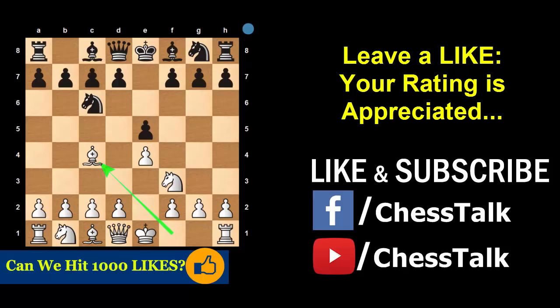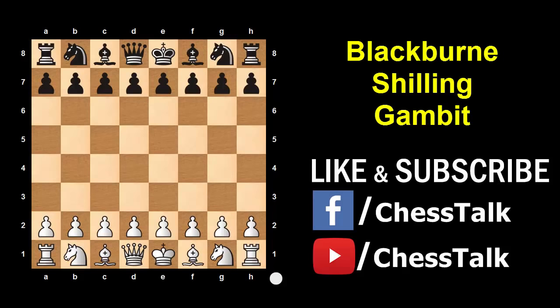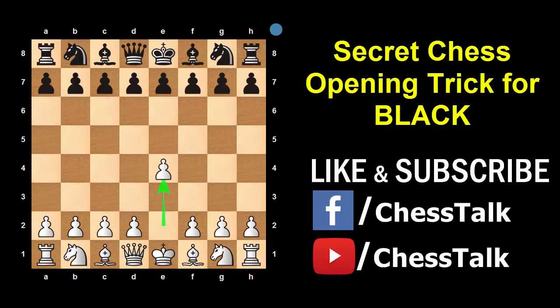The trick I am going to show you now is popularly called the Blackburn Shilling Gambit. This is the Italian game, so we start with the King's Pawn opening: White plays Pawn e4, then Black plays Pawn e5, then Knight f3, Knight c6 and Bishop c4. This is the initial setup of the Italian game — a very common opening that you will see in most games. You are playing as Black and it's your turn.